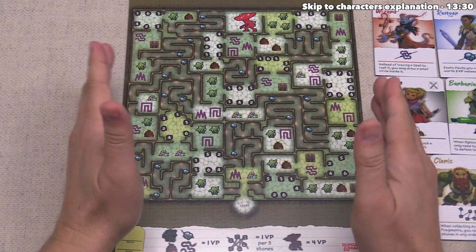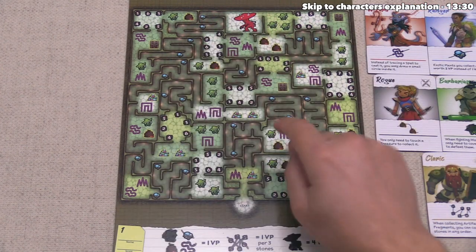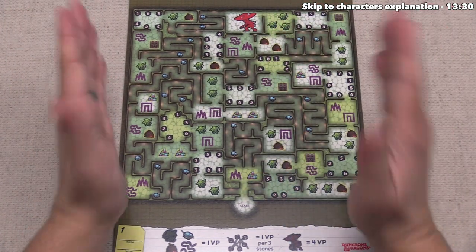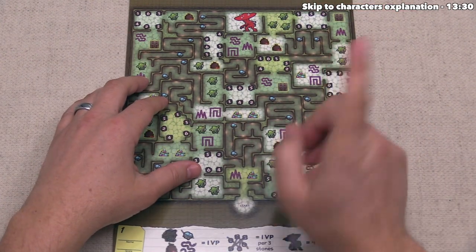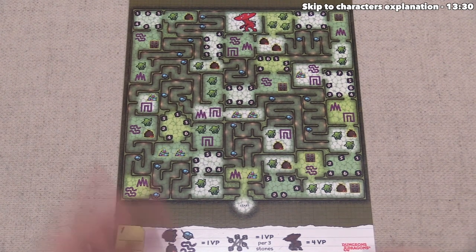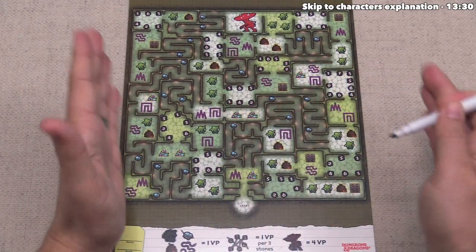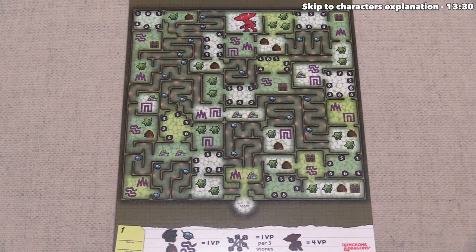I did mention that each time you play, you take one of these character cards that affects how you go through the maze. We'll talk about these after we finish this first maze. Now let's actually go through map one as an example and then score it. If you don't want to see this happen, skip ahead to the next timestamp to learn how each character affects the game. Remember, normally you'd be playing against somebody else, racing towards the end.